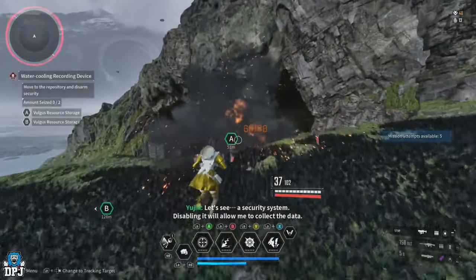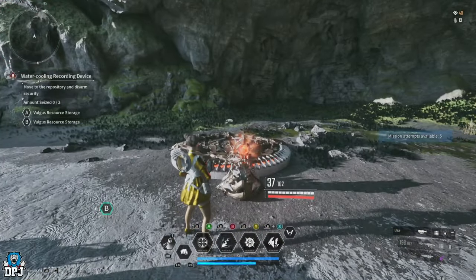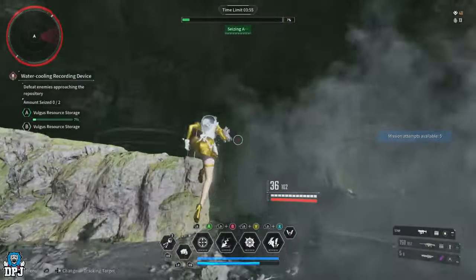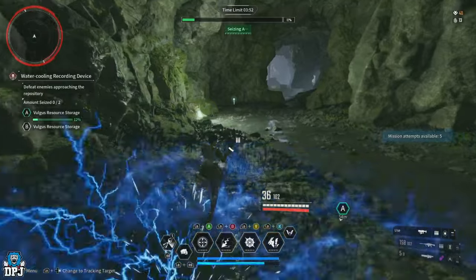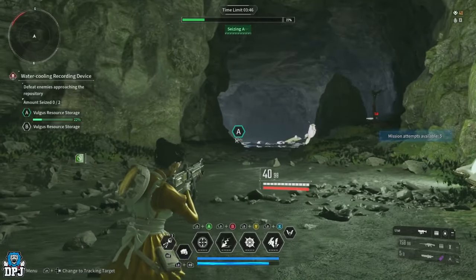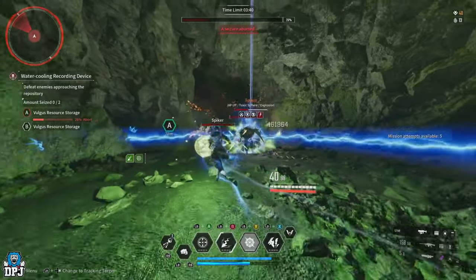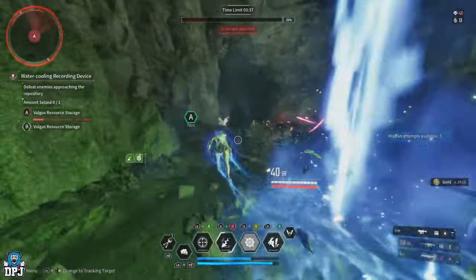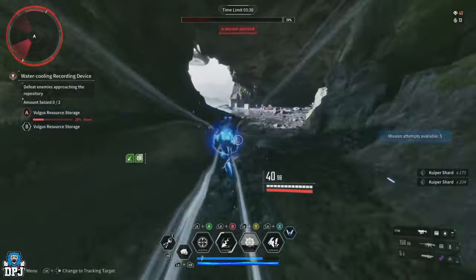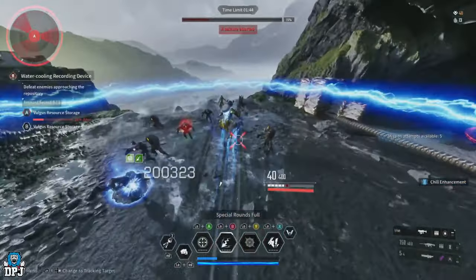I ran this on my Bunny solo to see what I could achieve. It consists of starting the mission, triggering that A point and letting the enemies capture it. Then you just take out the two waves of enemies until you fail the mission and simply repeat it. Let them capture that A point and you'll get two waves of enemies spawning in indefinitely. Running solo on my Bunny, every run took around 4 minutes 20 seconds and I was getting around 170,000 gold per run. On average that's roughly 41,000 per minute, which over the course of an hour is around 2.4 million gold.